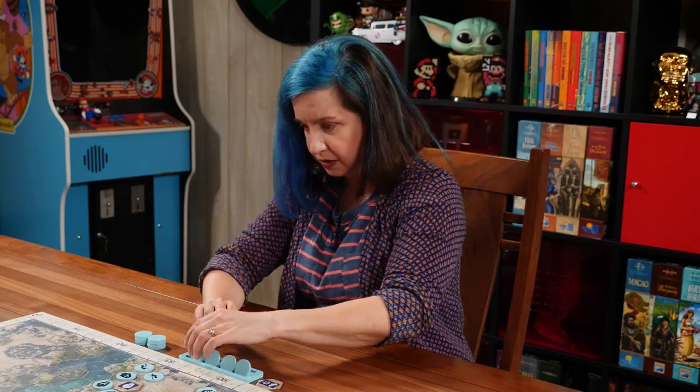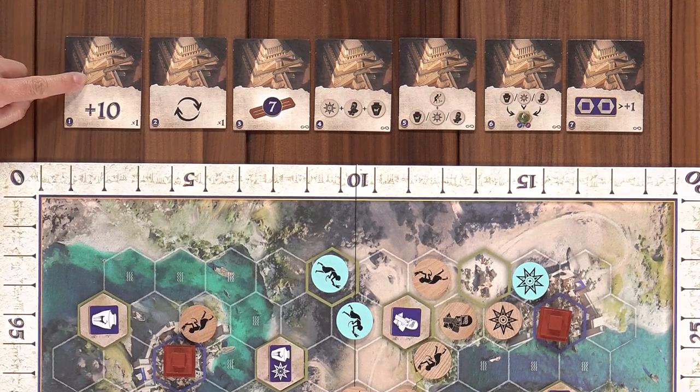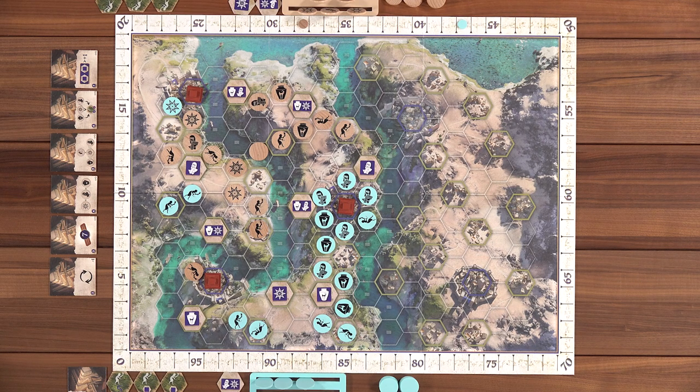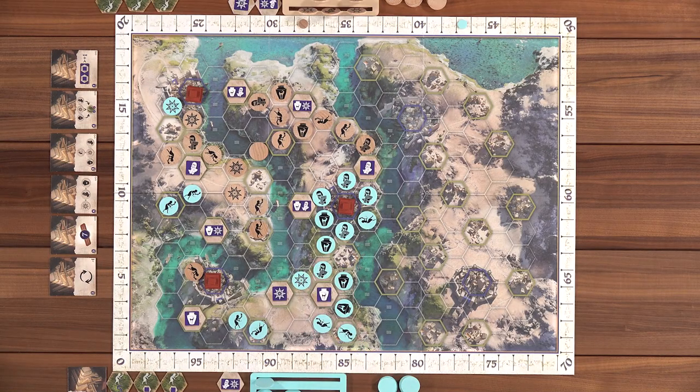Nikki goes here, scoring two points for the two ziggurats she's near, then another two points. That city is completely surrounded. She claims the ten-point ziggurat tile — a one-time bonus she decides is worth it, though the seven-point tile might have been more useful. Lincoln places two more tokens.